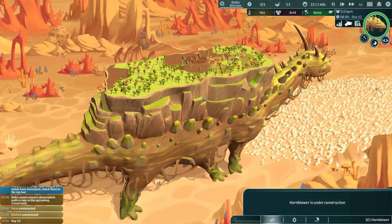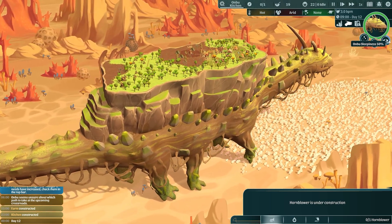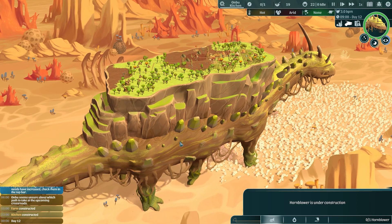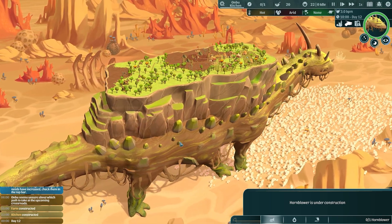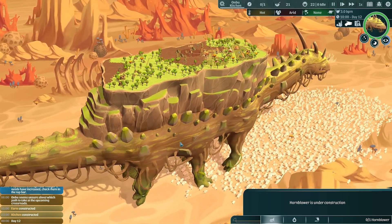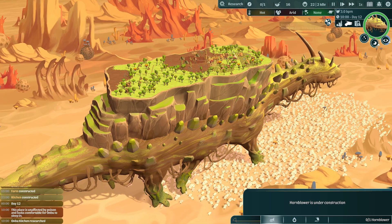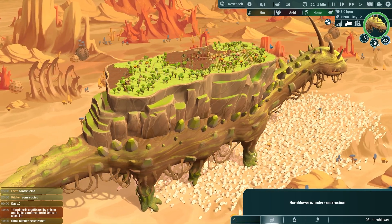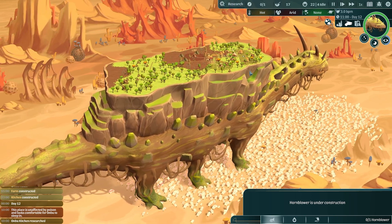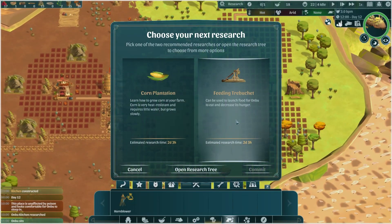Onbu is coming across his sleeping spot — will he lie down? He's at 50 sleepiness so that might be the threshold. He might have a little nap. The Onbu Kitchen has now been researched so we need to choose a new research — we'll go with the feeding trebuchet in hopes that we can actually feed Onbu.